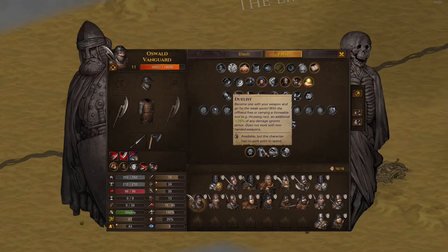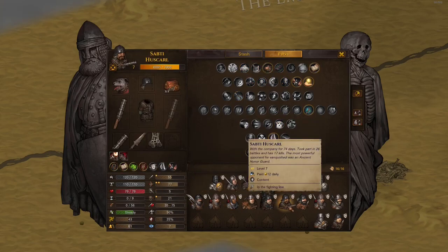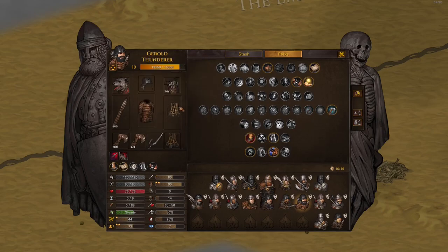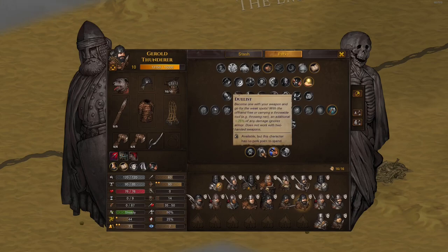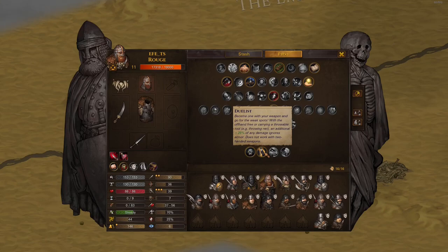Duelist makes you ignore more armor with your attacks. It only works with one-handed weapons and throwing weapons - two-handed weapons, pikes, big cleavers, and guns don't benefit. It even works if the weapon is in your offhand. It's a very strong damage increase for builds using one-handed weapons or throwing weapons - take this perk.